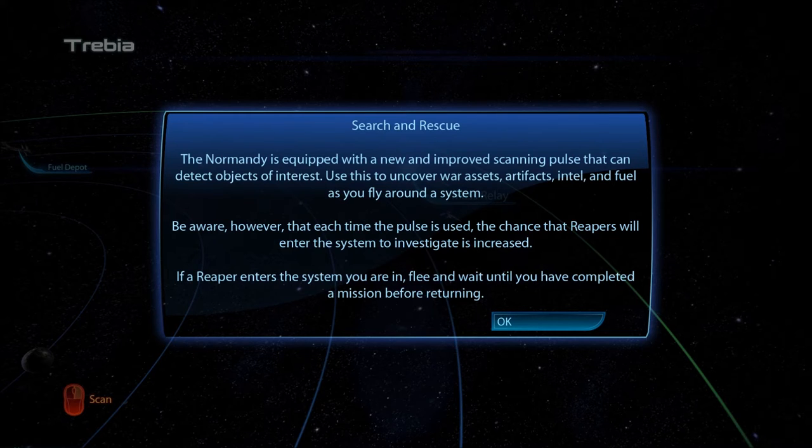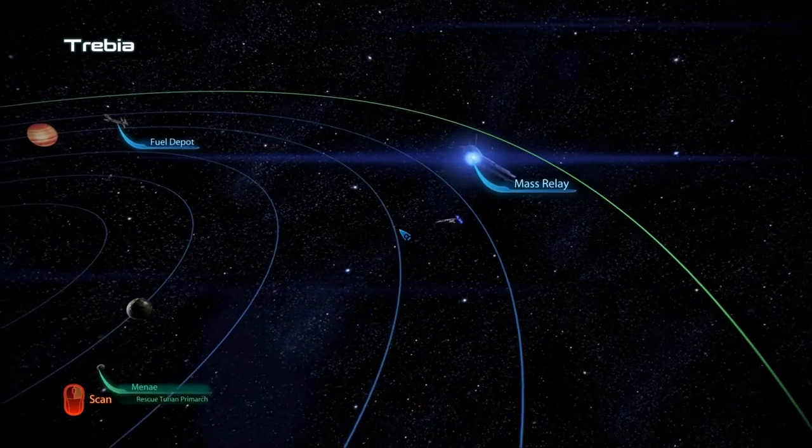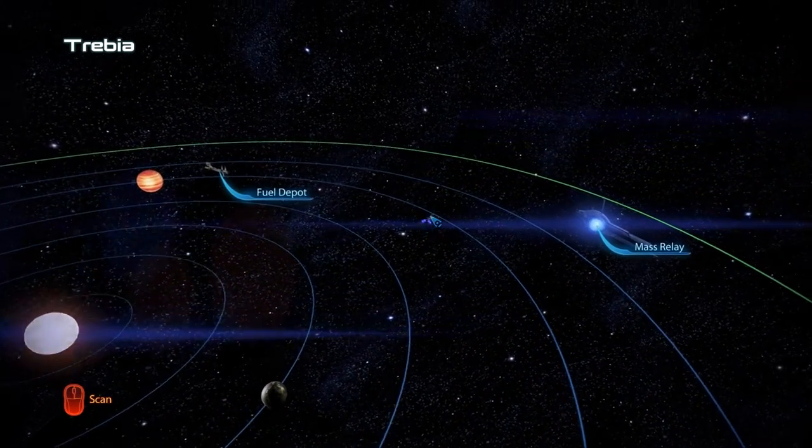So maybe we should do this mission first, before we scan? Because I guess they mean flee as in flee the system. No one improves scanning pulse. How do I use the pulse? Oh, scan - which is the other button. Got it. So I'm not gonna scan yet.